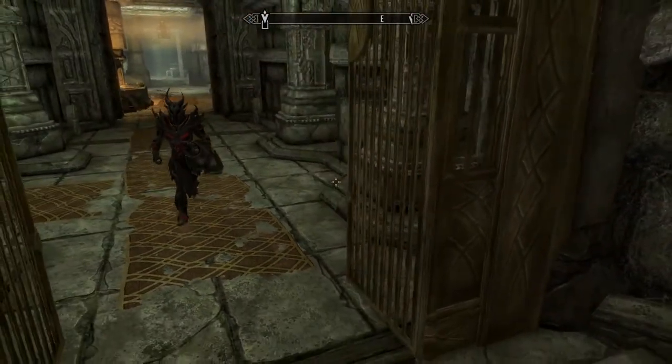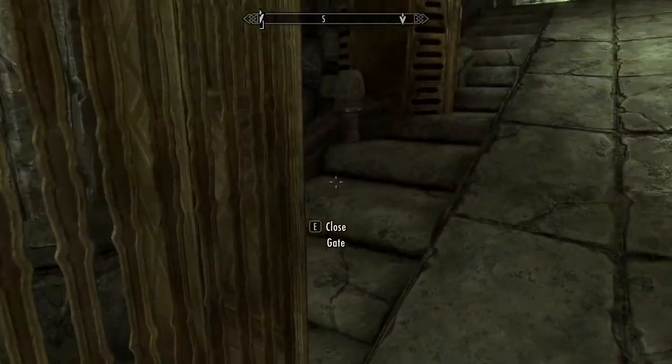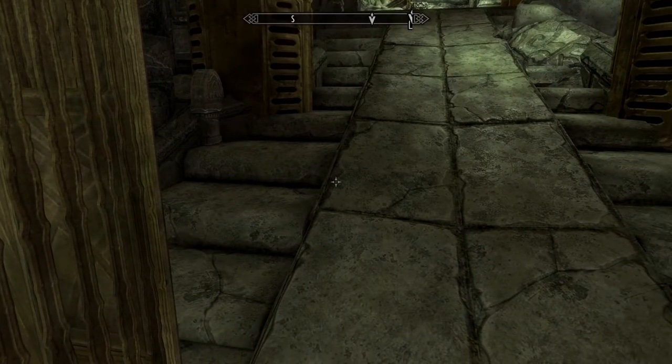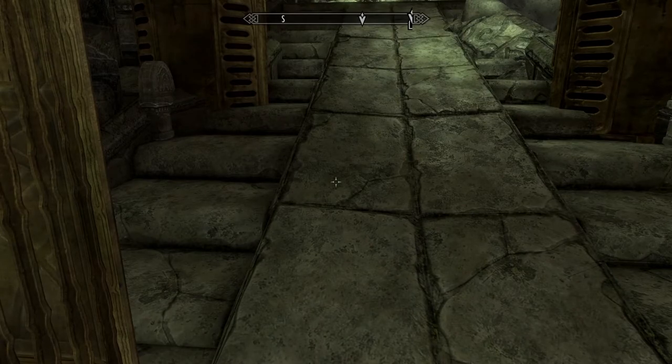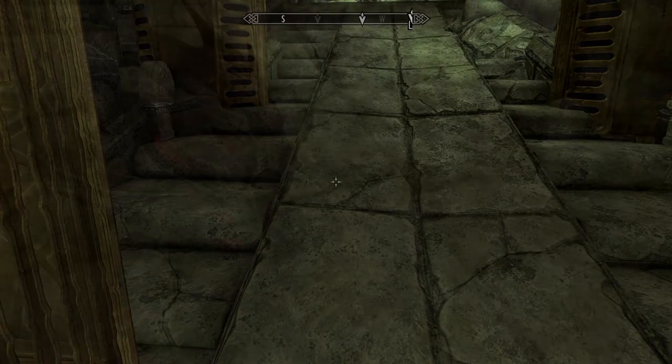Just keep trying and eventually it will unlock — like such. There, that's the easiest trick I could find. It just involves entering and re-entering the lockpick, and the lockpick will keep resetting until it reaches the direct center, or a bit to the left or right.